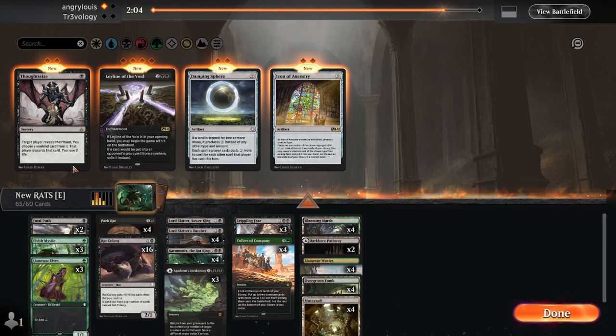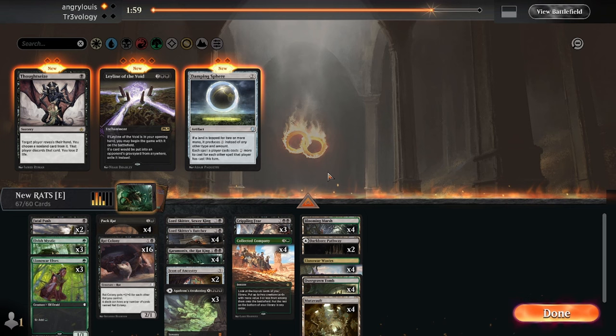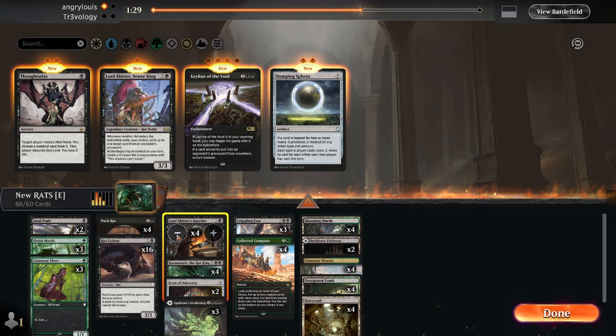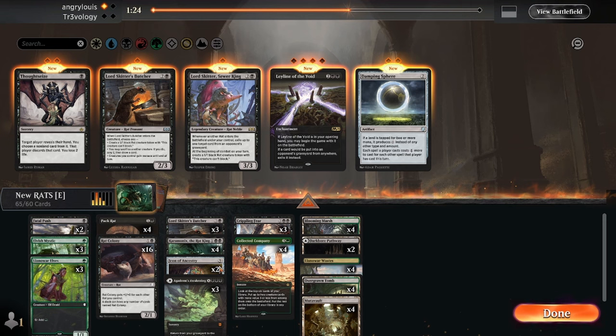Yeah, that seems reasonable. What do we want to cut? In spite of seeing Cat-Oven things, Agadeem's doesn't actually interact with that well, it just kind of looks like it does. I think we also maybe take off one of these. We still need to work out exactly what else we're trimming — maybe keep out the Fatal Pushes and just bring the Crippling Fears and Icons, to avoid boarding in too many expensive cards.